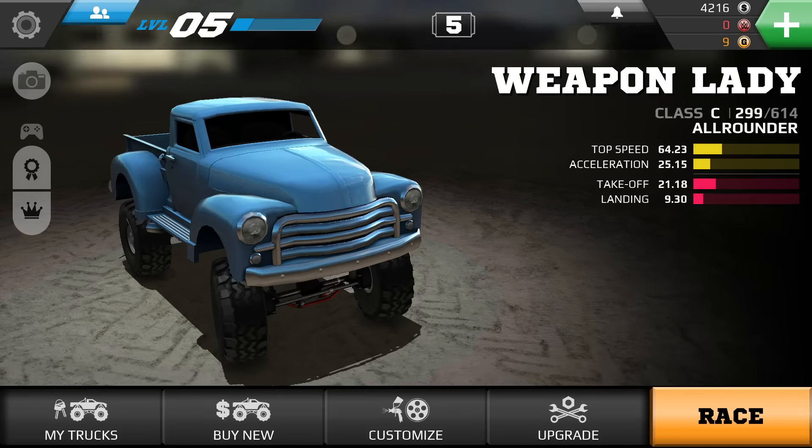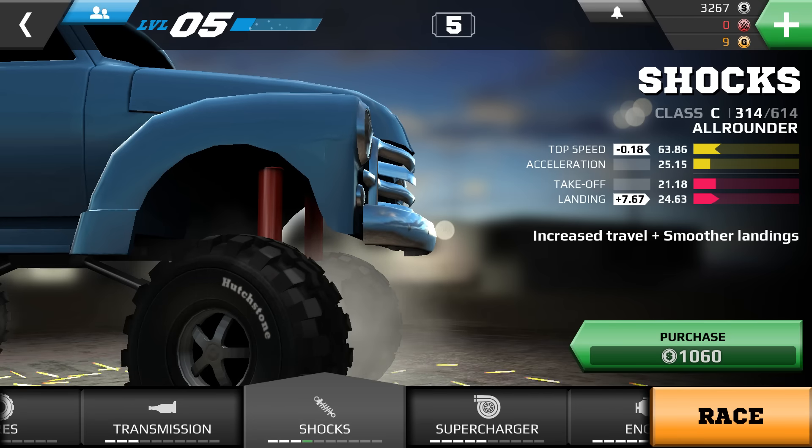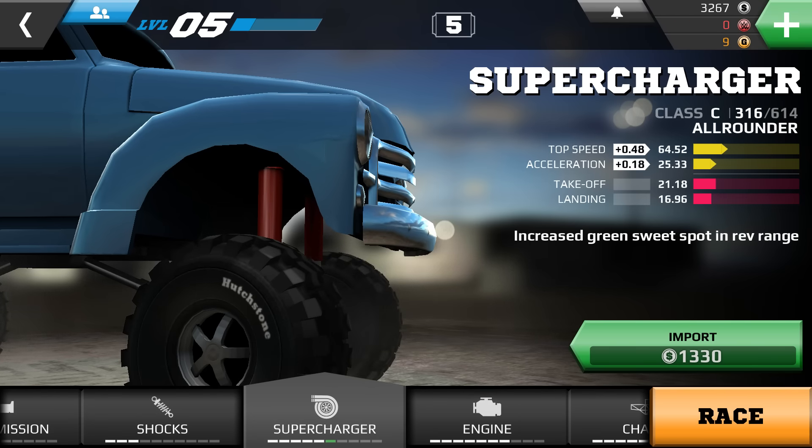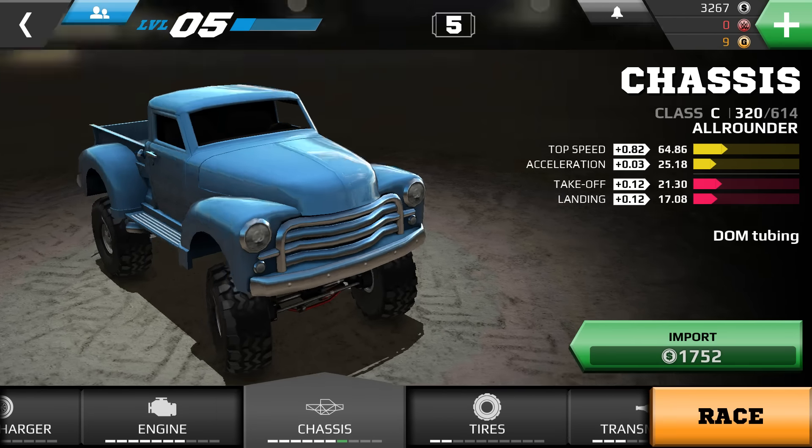If you don't want to buy a new car, you can upgrade the one you're currently using with things like the supercharger, the engine, the chassis, the transmission, and the tyres to get the best out of your vehicle. Some of these purchases you do have to wait for delivery, but they usually take around 10 to 15 minutes, which isn't really too bad considering the game is completely free.